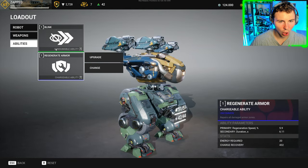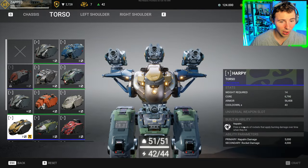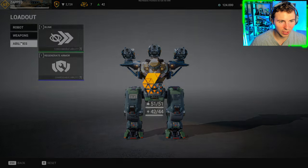Alright, we're cooking. So look at this - Harpy, Siren Shoulders, and we got Bulwark Legs, which are a little bit slow, but they got enough. They can hold up the rest of this build. Let's hop into a game.